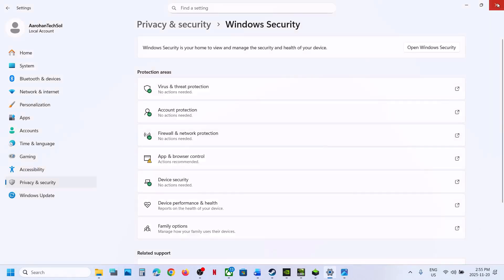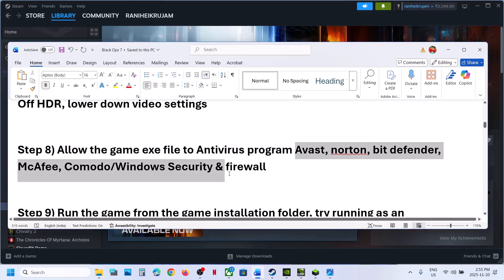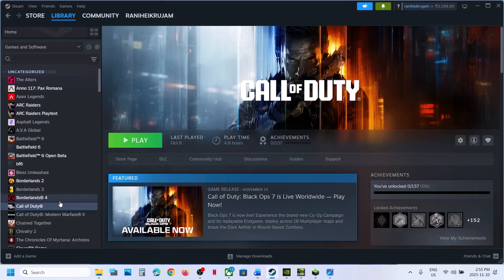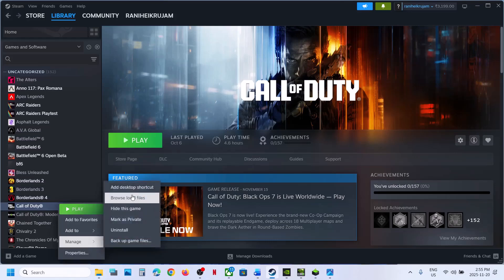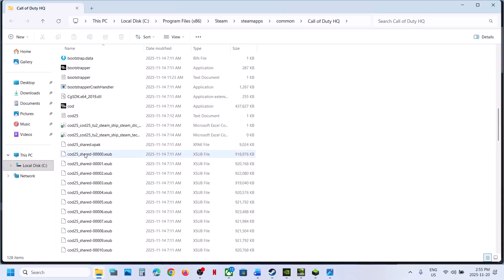Similarly, if you have any third-party antivirus like Avast, Norton, Bitdefender, or McAfee, allow the game EXE file in your antivirus program. Next step: run the game from the game installation folder. Right-click on the game, select Manage, then Browse Local Files. Go to the game installation folder and double-click the game EXE file to launch the game from there and check.